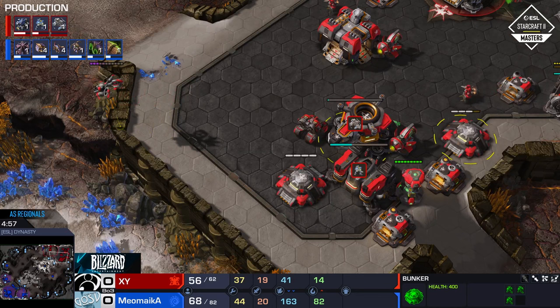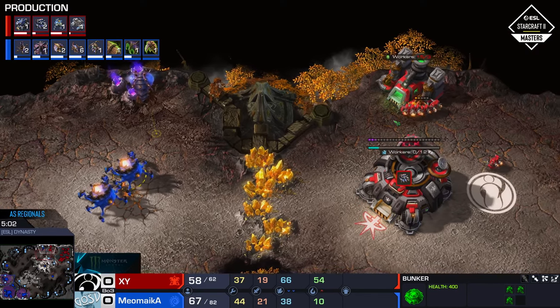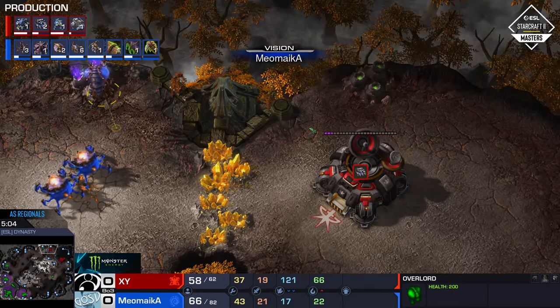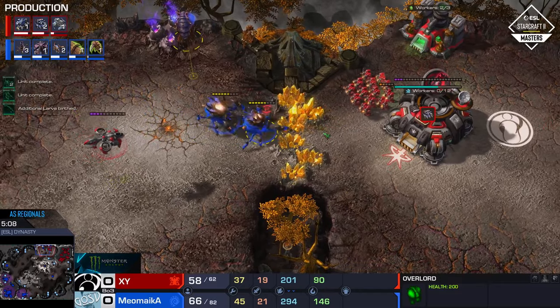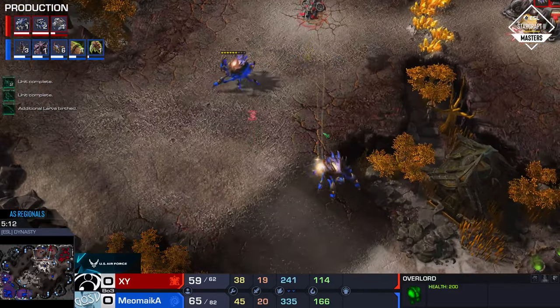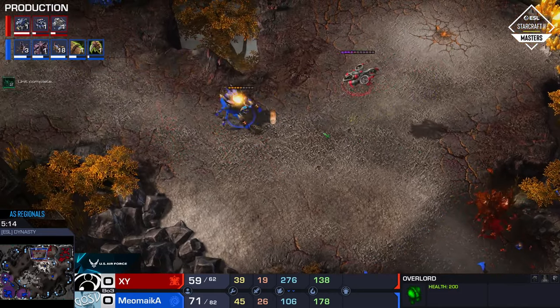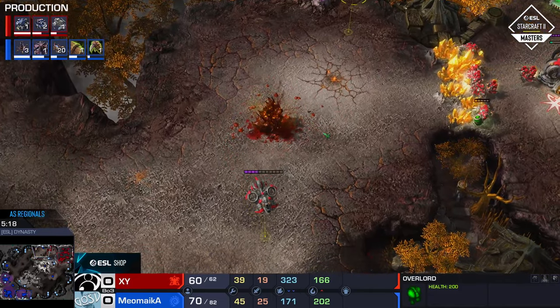That gas geyser is telling — just seeing that gas so quickly is a little funky. There are 15 SCVs in there, by the way. He's just hiding them there against the Ravagers. Obviously he needed to wait for that Banshee. This was, even if he loses both these Ravagers without getting any additional kills — which is exactly what's going to happen — this was such a high-value play. The amount of mining time he denied at that gold base.